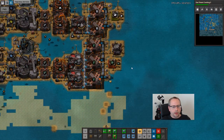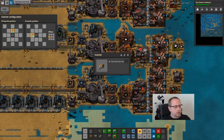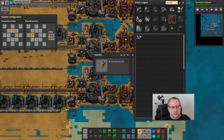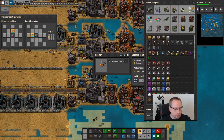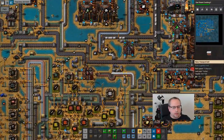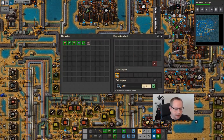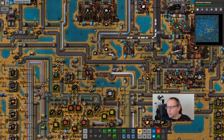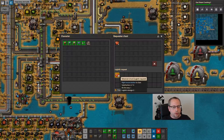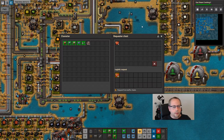I want to buffer up my mineral sludge here. Connect this logic network: if iron ore is less than 500, then output. Request iron ore, request 200 - bots will deliver that. Over here we have red circuits, I'm going to increase this buffer to 40.